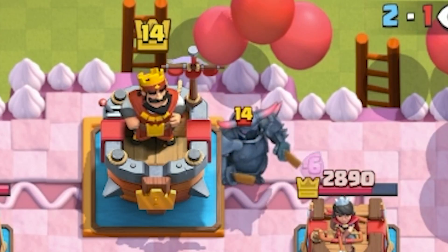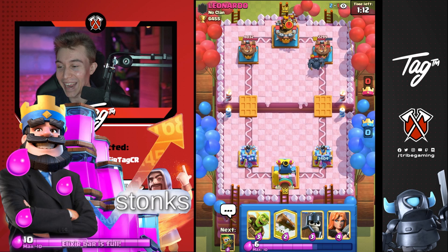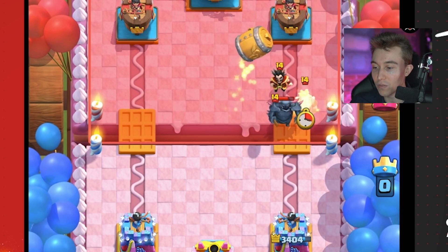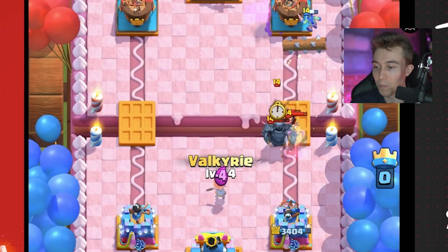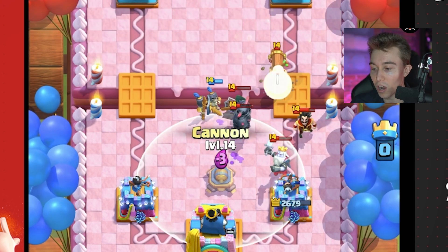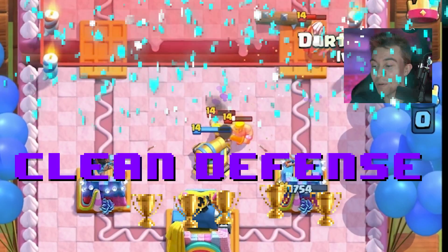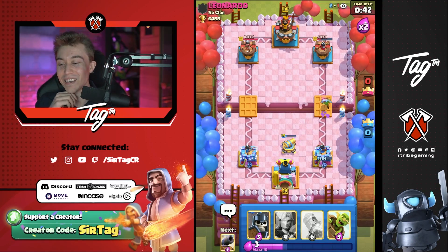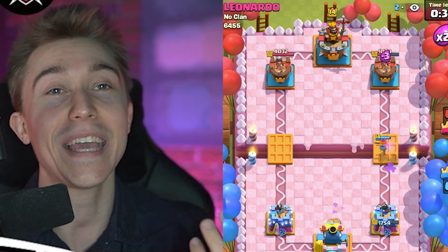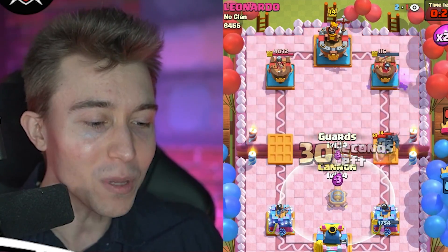If you want to go for a P.E.K.K.A., that is free real estate for my Rocket. Juicy interactions every single day. I want to see the Magic Archer cycle — I'm going to go for a Goblin Barrel, wait and see if he goes for it. He's going to all-in me. So this is one of those moments where I need to just separate most of his stuff. Look at how much Elixir he spent and still wasn't able to break through. The Cannon is going to be able to defend and take targeting from the Magic Archer. This is a testament that you don't even have to play that well when you're running Cannon.